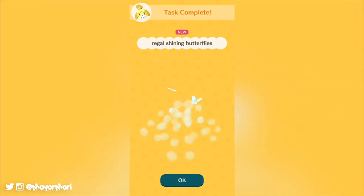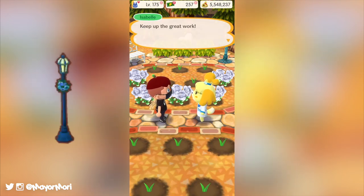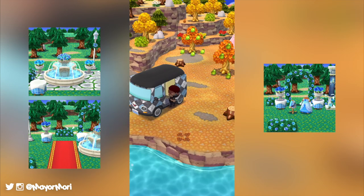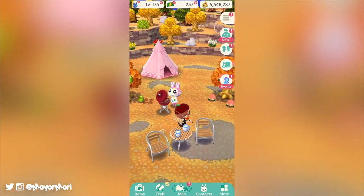Continuing with the new style of garden event, the double dazzle garden event also includes tier 3 tasks offering colour variant items such as the blue rose street lamp and the blue rose gazebo. The event also adds 3 happy homeroom classes for our inner designer, as well as a bunch of bonus goals to earn even more leaf tickets.